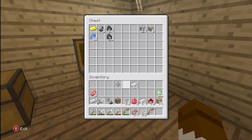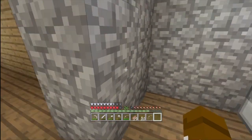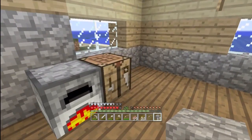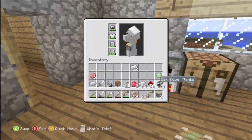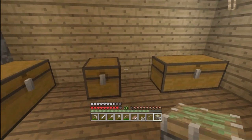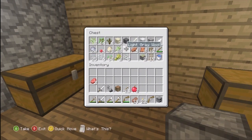Let's smelt this iron — I need more furnaces. So many things I need. I need cobblestone. Do I have wood? Yes. Let's make two pistons and then two sticky pistons. Cobblestone goes over there, wood goes over there, and let's put the sticky pistons in there. Another furnace — I'm gonna make a wall of furnaces.